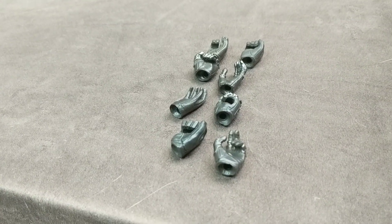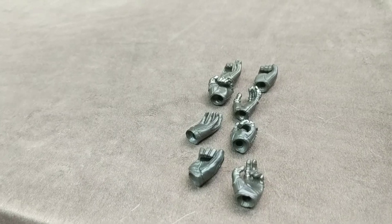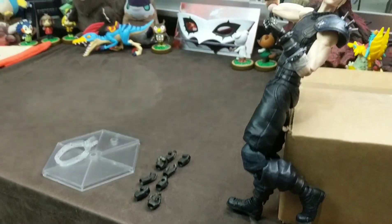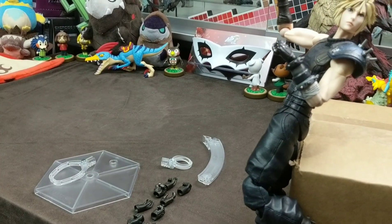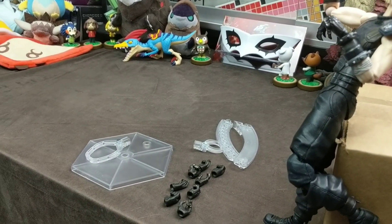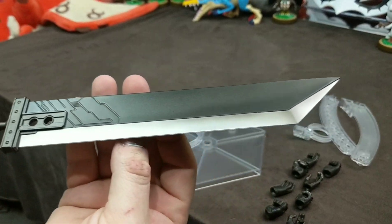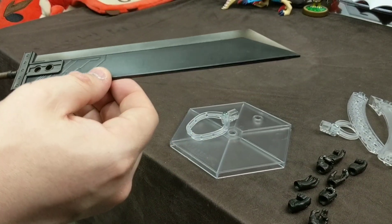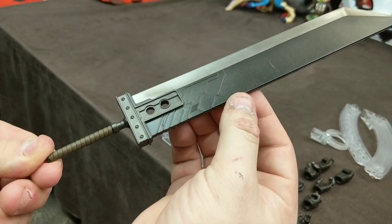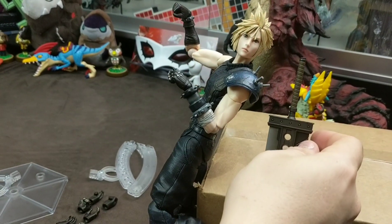He comes with one of the Play Arts Kai stands. Here is the Buster Sword — where's his materia? I wish they would have thrown some in. Just double-checking before I said anything, there is no materia that I can see. Very nice detail on it. His hands are too closed right now, but there we go.